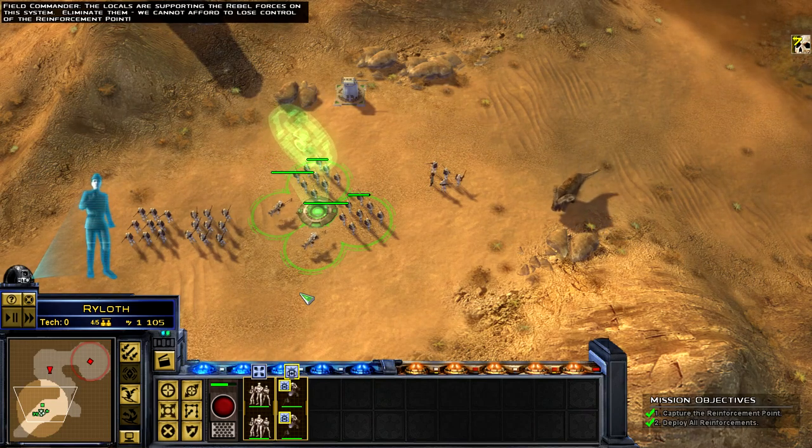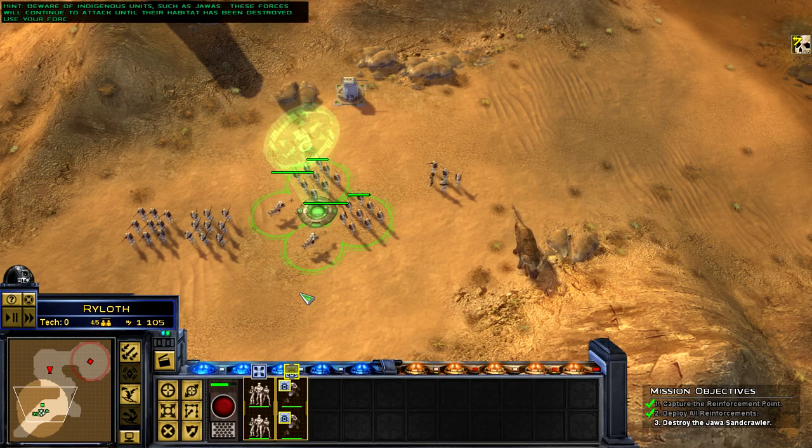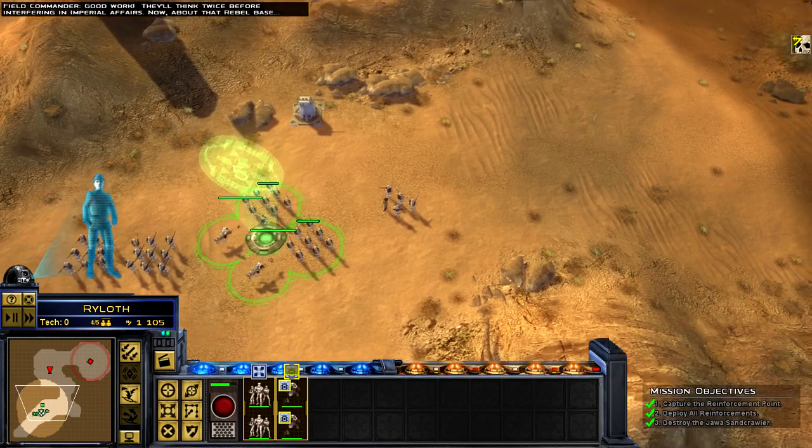We cannot afford to lose control of the reinforcement point. Beware of indigenous units such as Jawas. These forces will continue to attack until their habitat has been destroyed. They'll think twice before interfering in imperial affairs.